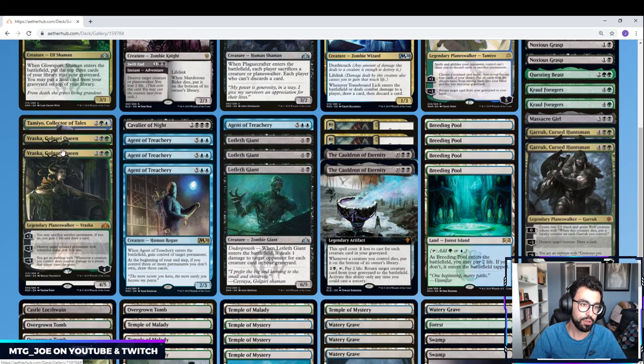We've got Vraska, Golgari Queen. Good removal — her minus three deals with all the three-mana Planeswalkers and early aggression. It's another way for us to put stuff back into our graveyard to get back into play. And her emblem can win the game on its own.